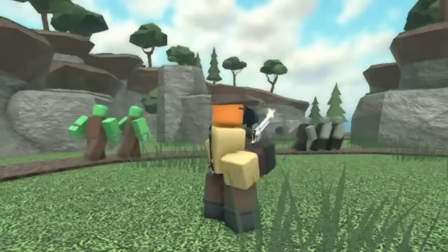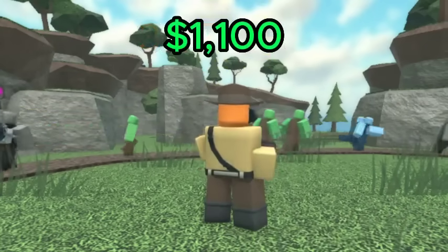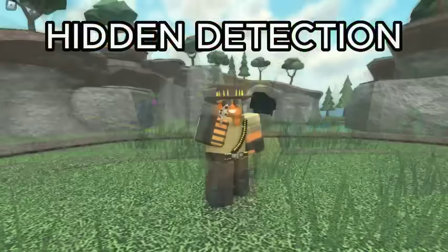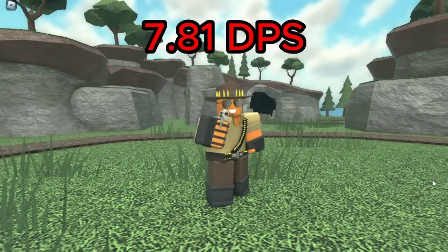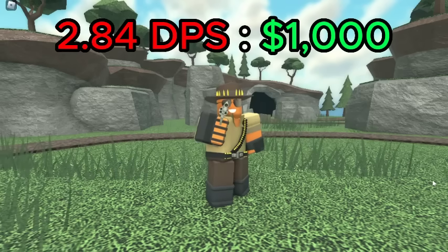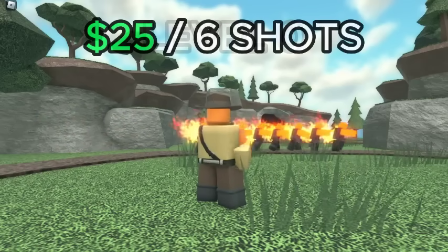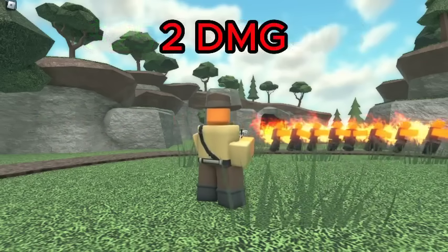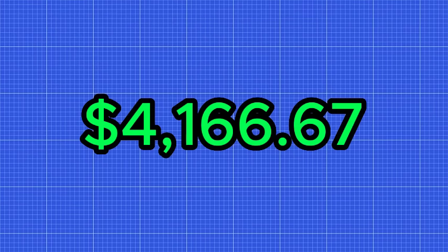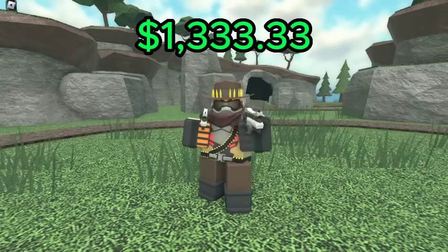For the normal Cowboy, the best value in terms of DPS is level 2, which has a DPS of 3.67 for a total of 1,100 cash, giving it a DPS cost ratio of 3.34 DPS per 1K spent. For hidden detection, level 3 is the best, which has a DPS of 7.81 for a total of 2,750 cash, giving it a DPS cost ratio of 2.84 DPS per 1K spent. If you want to generate income, the best value is level 0, which generates 25 cash every 6 shots. If a level 0 Cowboy were to kill the giant boss, it would produce 4,166.67 extra cash, whereas a max level Cowboy would only produce 1,333.33 extra cash.